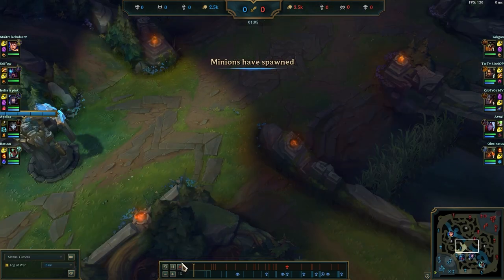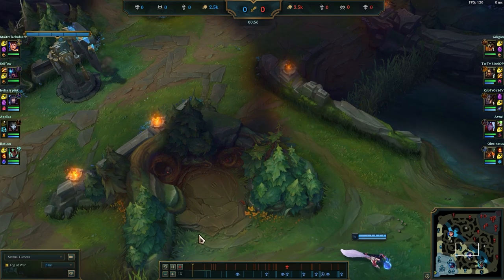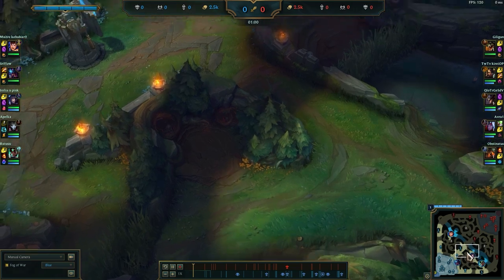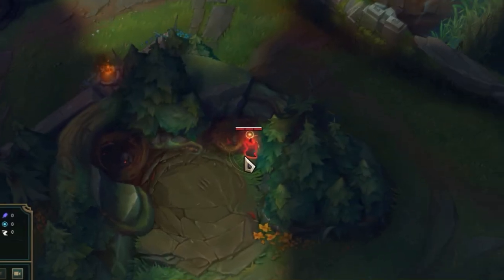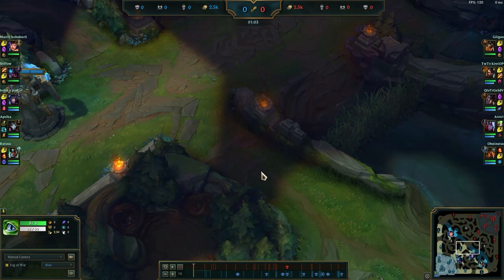Let me show you the enemy perspective — basically I put down a ward at minute 1, as you saw, and this is where the enemy is. If I pause right now and go to my perspective, you can see this ward here. So this is something you can do as well. There are a lot of options.